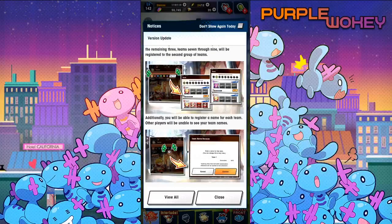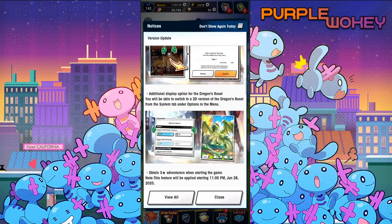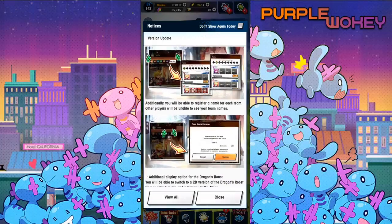Other players will be unable to see your team names. Smart, I guess. Additionally, display options for Dragon Roost.